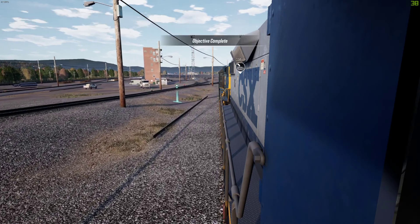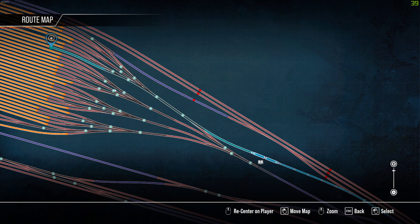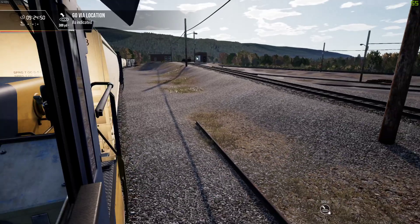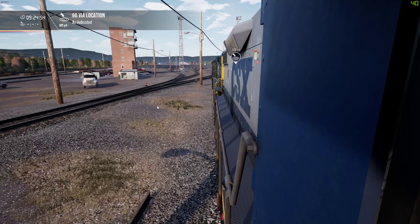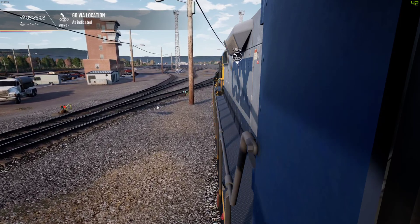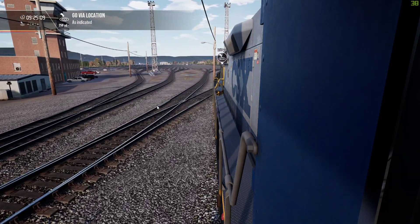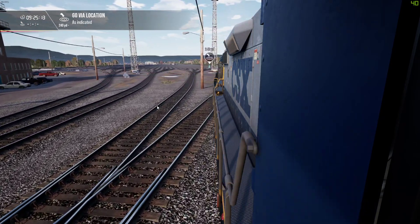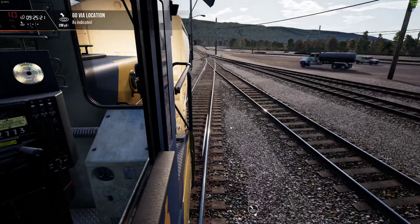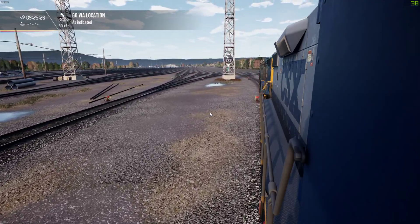There are AI trains that roll by, but this yard should be full. There should be a train right now going over this hump with cars rolling down being sorted into these bowl tracks. The bowl yard, the hump yard, should be full — and it's not. That's really disappointing; that's one of my big gripes. I'm just going to be vocal about it the entire time I play this. This world doesn't feel as alive as it could be, but it does look really nice. The lighting is great — I love the reflection of the sun off the rails.